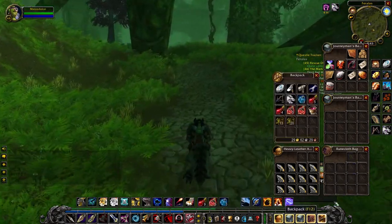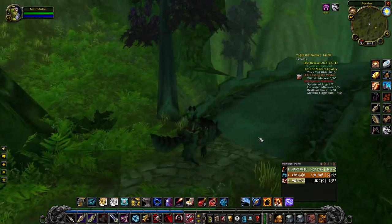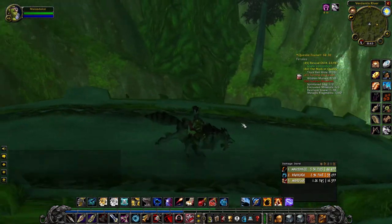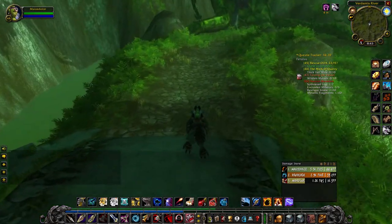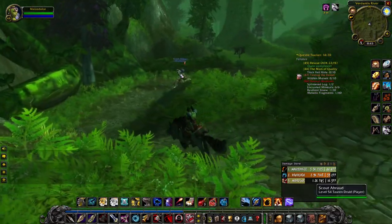So I got us a couple of 14-slot bags. I realized after I was already back out here that I probably should have looked for a higher slot ammo pouch, but for now we still kept the ammo pouch. We've got tons of room now so we shouldn't have to worry about bag space as much. There's a mithril deposit down over there — looks like it's up in there though, so we'll just head through.